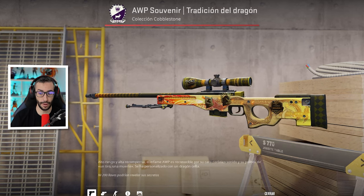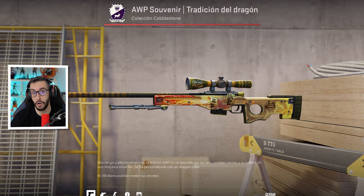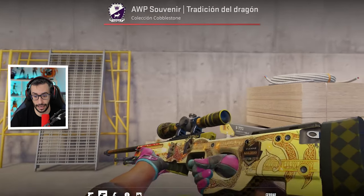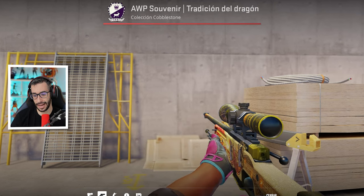En este caso, con el float tan bajo y la firma en el scope, lo que quiera pagar alguien o por lo que lo quiera vender el dueño de esta skin es una absoluta maravilla. ¿En qué caja sale esta AWP? En la caja Cobblestone, que vale más de 1.300 dólares cada una y la probabilidad de que te salga es una entre 4.000. Absurdo.